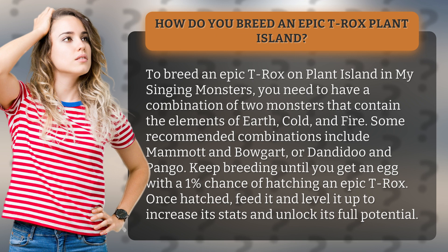Some recommended combinations include Mammoth and Bogart, or Dandy-Doo and Pango. Keep breeding until you get an egg with a 1% chance of hatching an Epic T-Rocks.